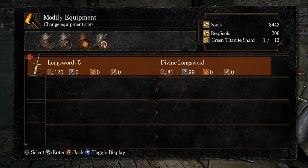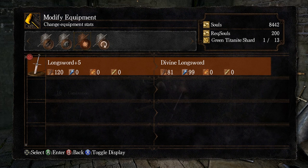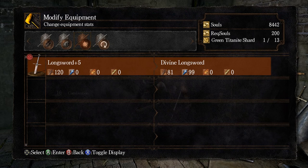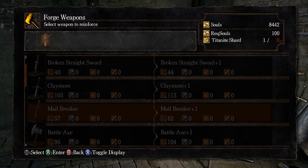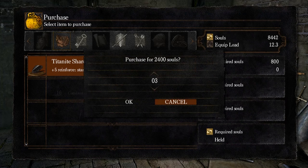The divine longsword stat display shows 120 physical and zeros across magic, fire, and lightning on the left side. On the right you've got 81 physical, so our physical damage is dropped, but we now have 99 magic damage. I want to reinforce our claymore first — let's see how many shards we need. We need nine or ten. Let's try nine. We're going to need more souls — offer your spirit. There we go, now we have a plus five claymore and at plus five we can modify it.